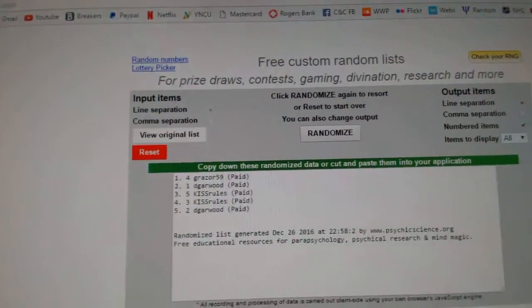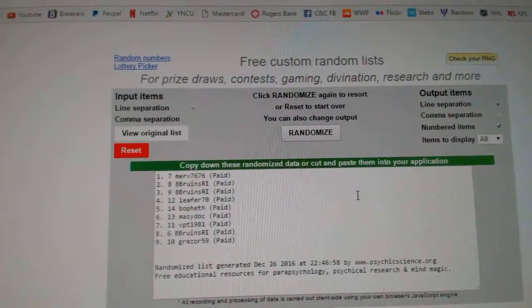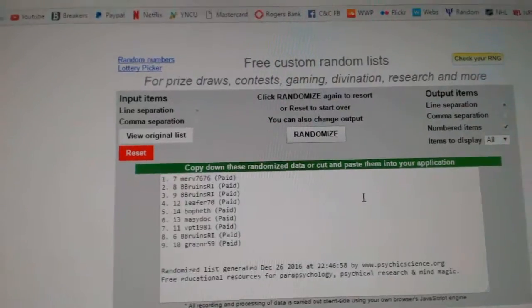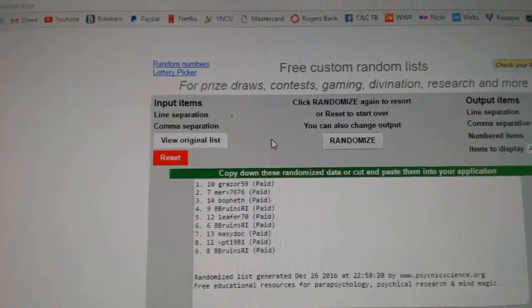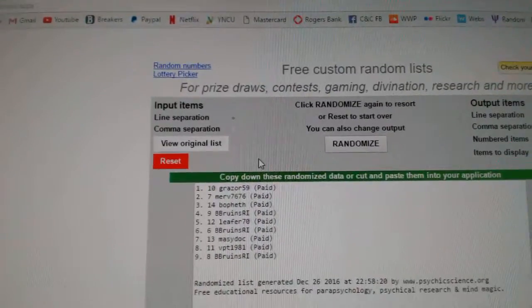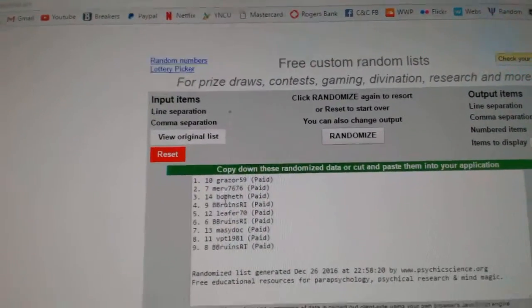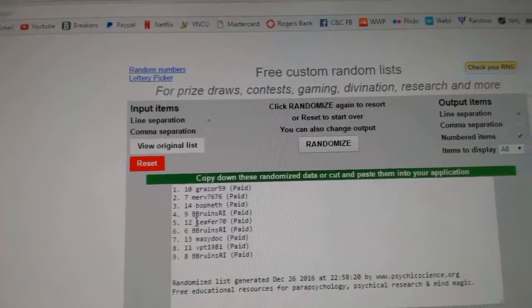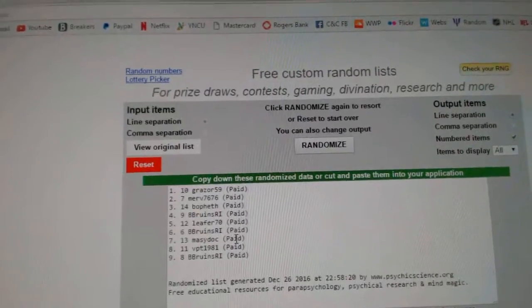Alright, spots number six to fourteen. Three times: one, two, three. Grazer is number six, Merv is seven, Both at eight, B Bruins nine, Lee for ten, B Bruins 12, Marty 13.